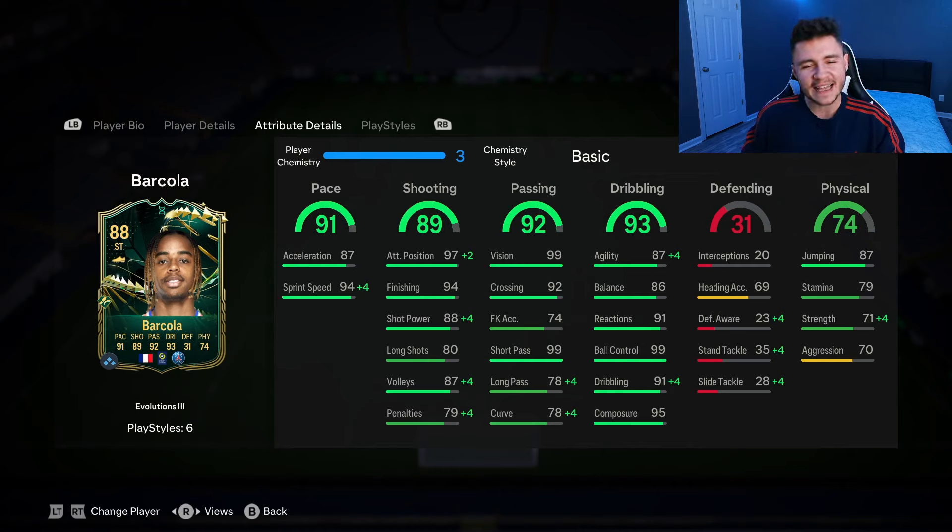Last but not least, a stat that isn't too great for the card — 74 physical. He has 87 jumping and 79 stamina, which might be a bit of an issue. 71 strength and 70 aggression.